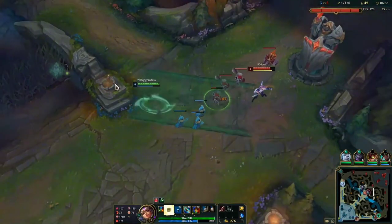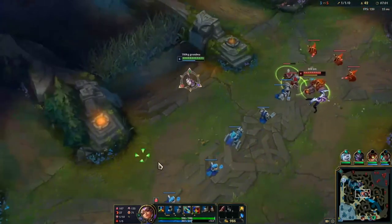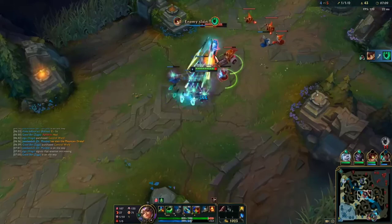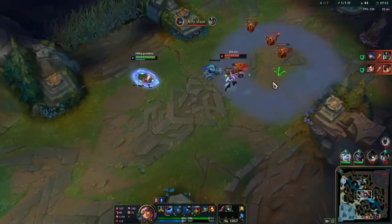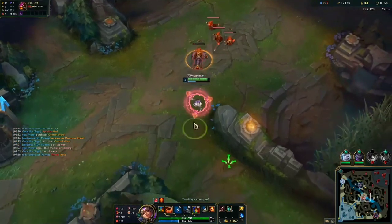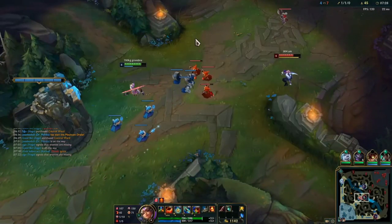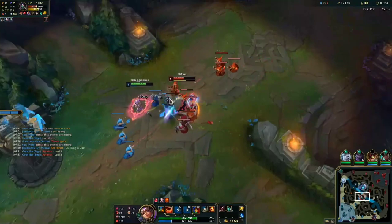I always grab grass and stand towards the edge, trying to make her waste her mana. I have to be really careful that she doesn't ult me when I don't have grass form — that makes me an easy target for her. I go for the EQ trade because I see an opportunity. Bot lane is already dead so there's no point shoving this out. Here I decide to freeze because this is going to put Akali in an interesting position.